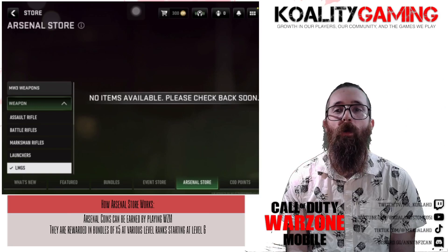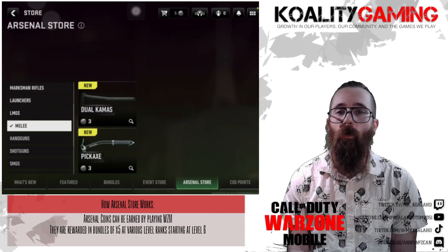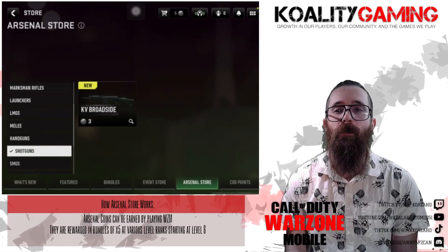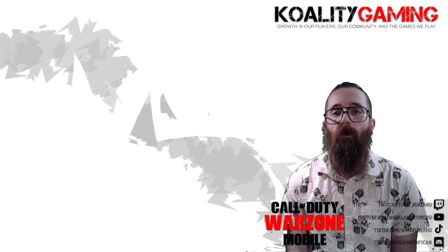I've seen the cost vary throughout the store, with the lowest costing 3 coins and the highest currently costing 24 coins. Let's move on to my recommendations for what you should buy in the Arsenal Store.